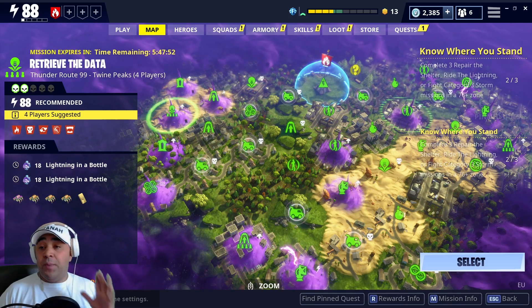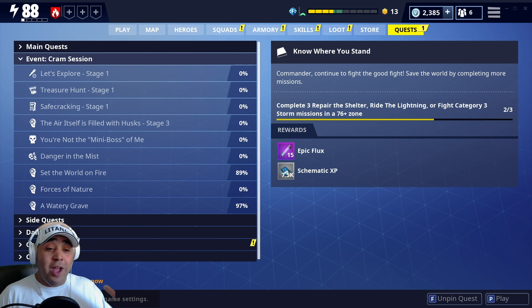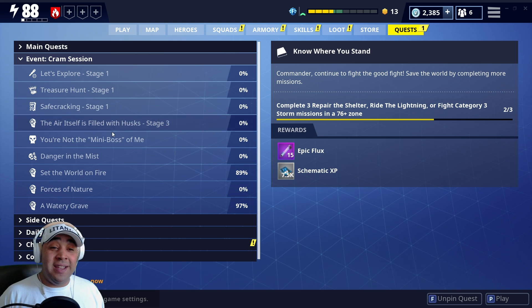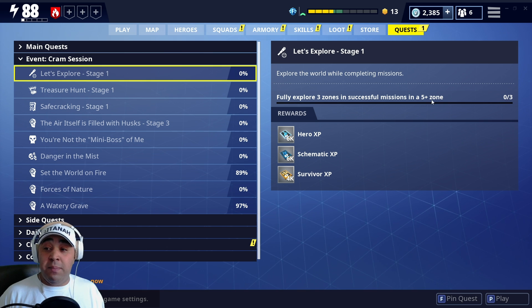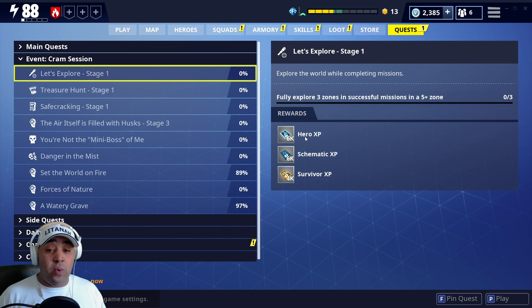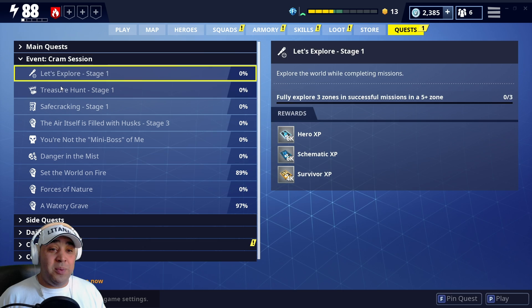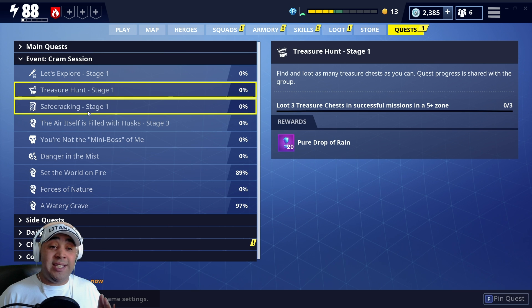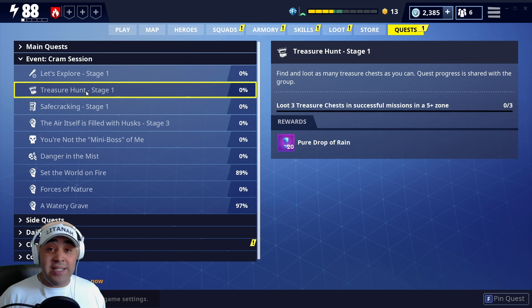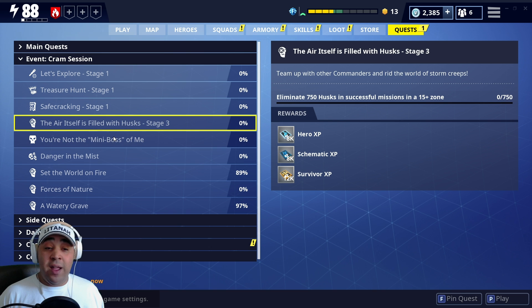Let's have a look at the Cram Session event missions - these are all pretty cool as well. You've got 'Explore the World While Completing Missions' - all you have to do is explore an entire zone, which is absolutely easy. Look what you get: 6k Hero XP, 6k Schematic XP, and 4k Survivor XP - absolutely bats. You've got the Treasure Chest Loot - I'm doing a video tomorrow on how to find safes and treasure chests. Super easy, you can have them done in a day. That's 300 gold and 20 Pure Drops of Rain.